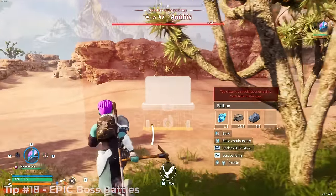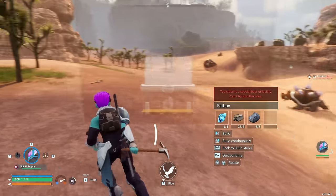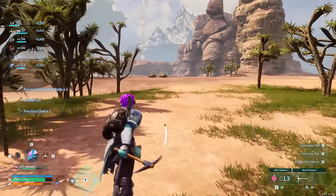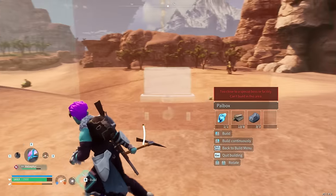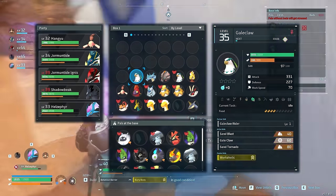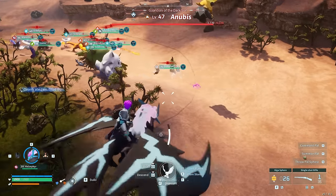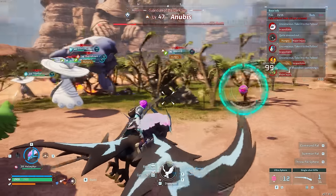If you're struggling to kill an outdoor boss — not ones in caves or dungeons, but the open-world ones — set up a PAL box nearby, sort your PALs by level, and bring in your top 15. It's chaotic but devastating. The only trouble is it's very difficult to capture during the chaos. I managed to capture the Earth Emperor at roughly a 5% capture chance using this method.